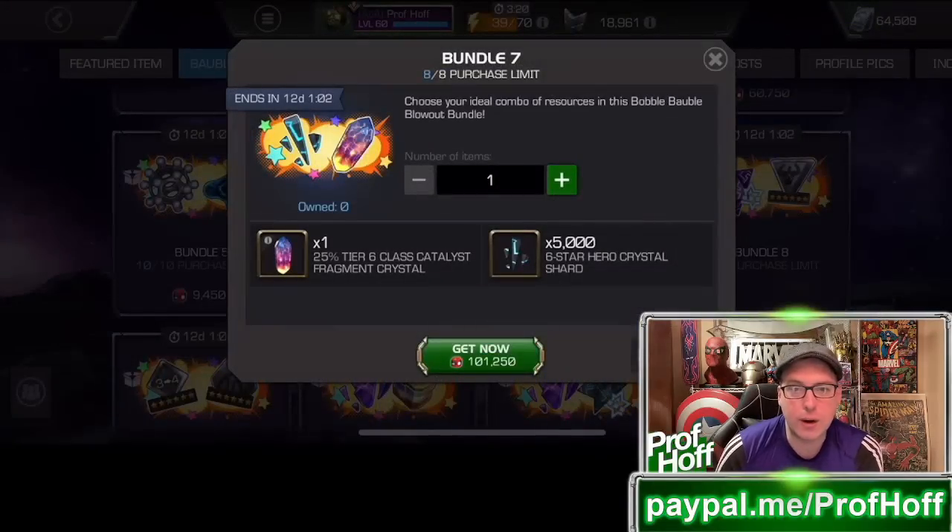Bundle 7 — way too RNG-dependent. The price is crazy. This thing is, I think, the biggest rip-off in the store. It's awful.